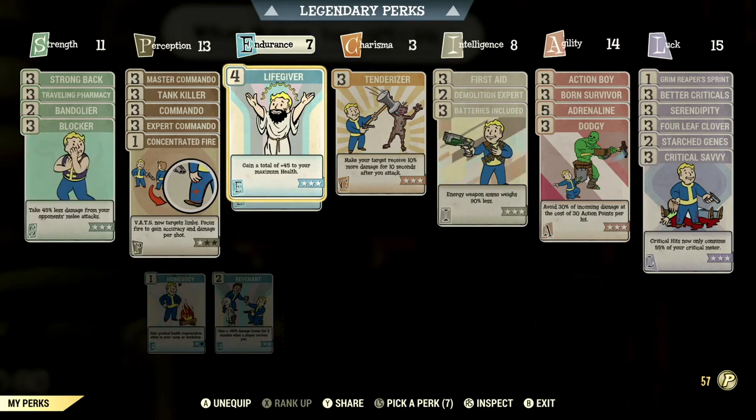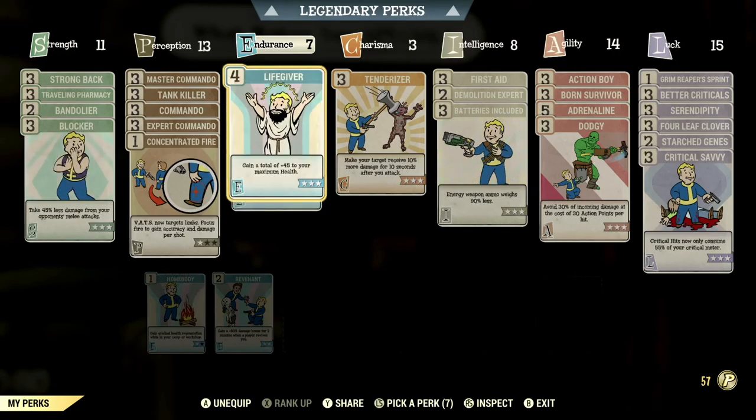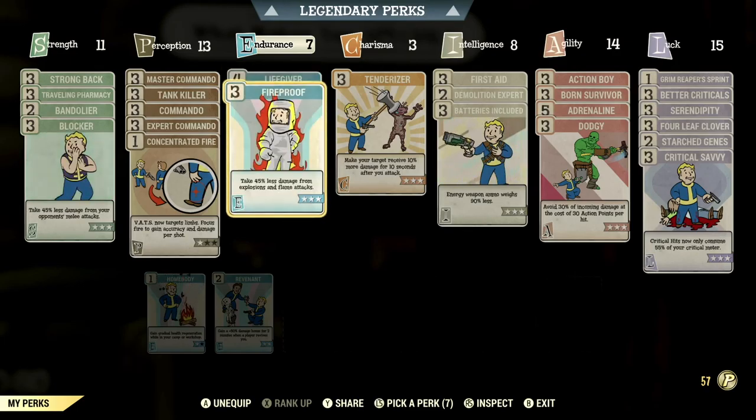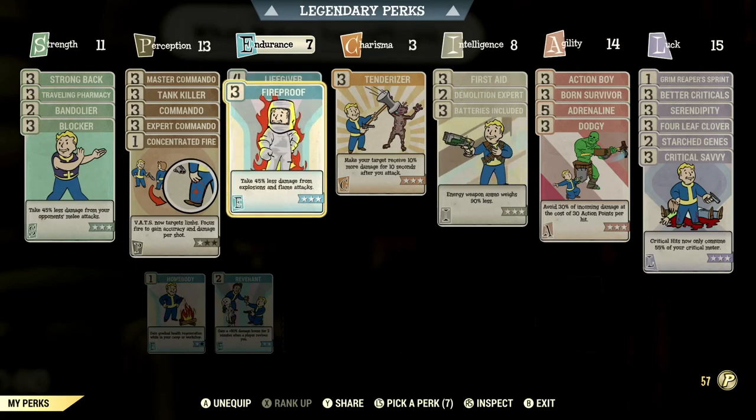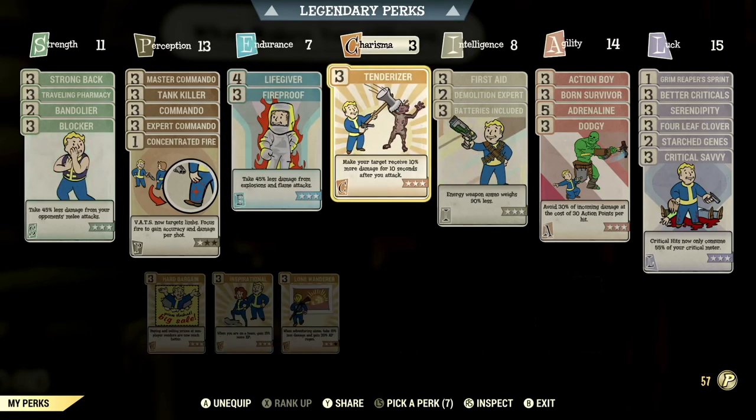In a full health build this is where you can mix things up. For me personally I'm an anti-armor build so I don't have any Chem perks. I have Life Giver because it's going to boost my health — I could throw on Ironclad but Life Giver is better in my own opinion.